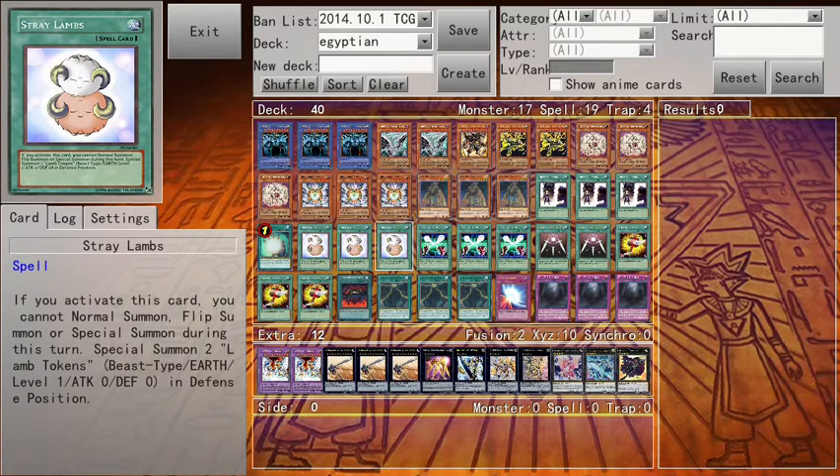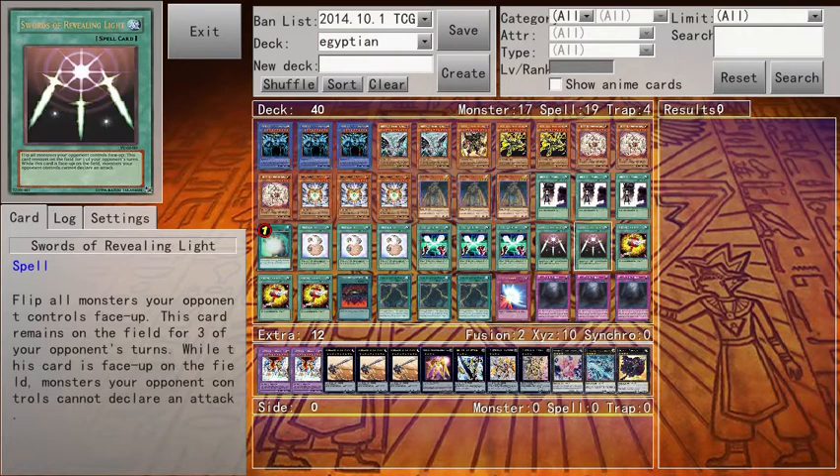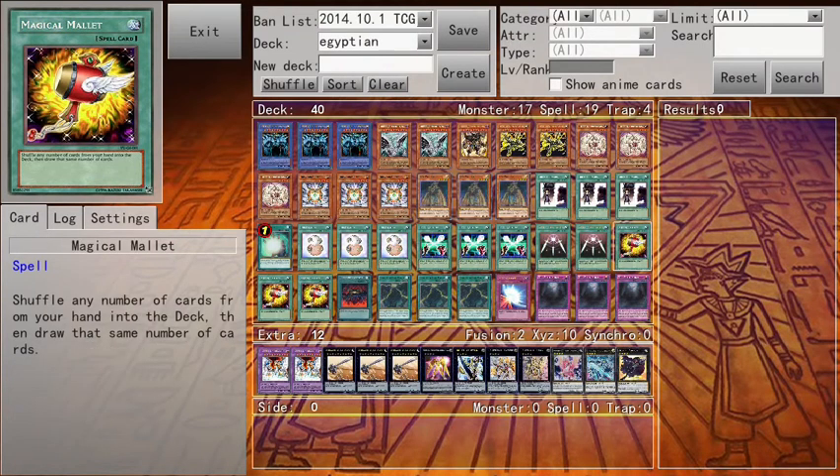Three Stray Lambs for defense. One Soul Exchange for that extra tribute. Two Swords of Revealing Light for defense. Three Magical Mallets to shuffle cards.